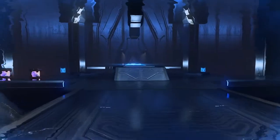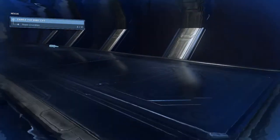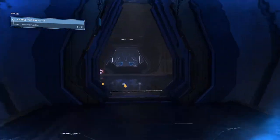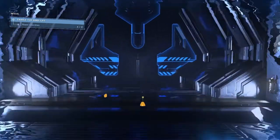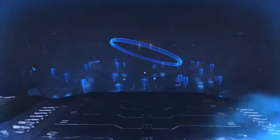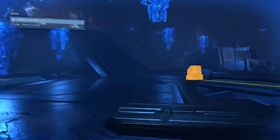Once you cross the bridge, grab the power cell and note that the bridge will disappear. I misjudged my spacing, so I had to quickly throw the power cell and switch to my grappling hook to save myself. But you can safely throw the power cell from one end of the bridge to the other, then grapple your way across without almost falling to your death like I did.